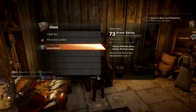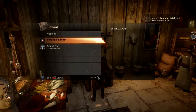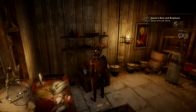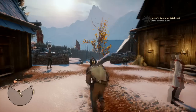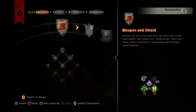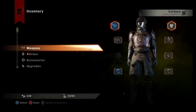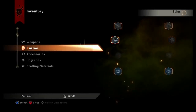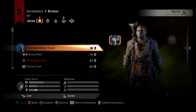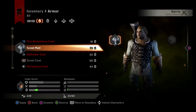I got some scout mail from a chest — a personal locket, rogues only. Varric is a rogue, so this will definitely help him out a lot. I'm going to give it to him.